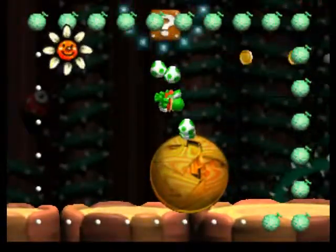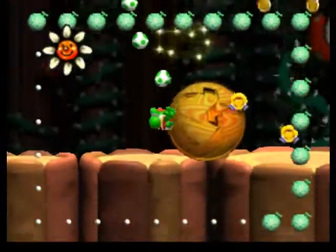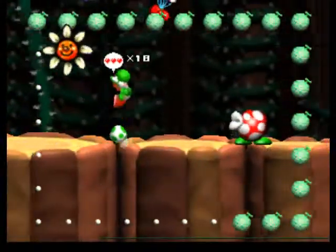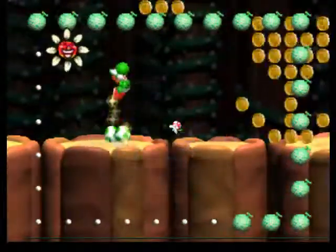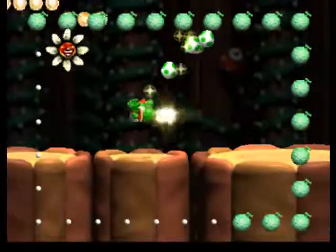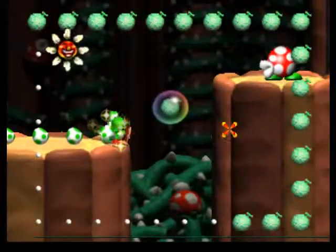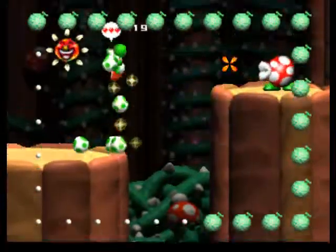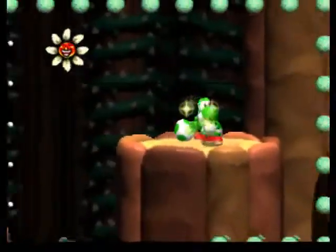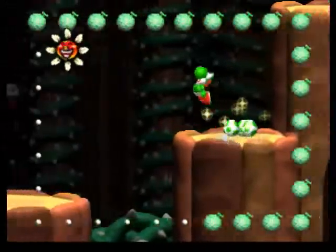Flying shy guys. This one's a five-coin spread. There's a coin trail up there — kind of pointless, doesn't help me at all. And like a little coin flower, I guess. I feel like I missed something sniffing, so I'm going to go back and check. No, I didn't.